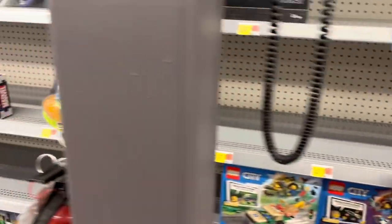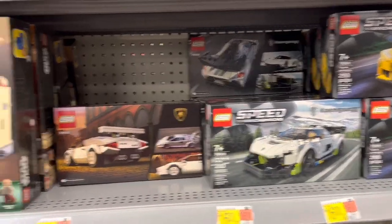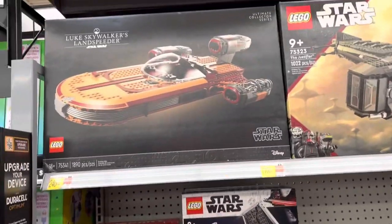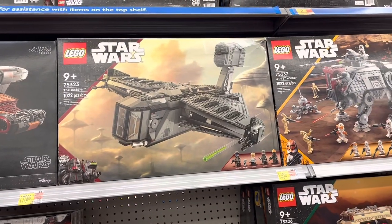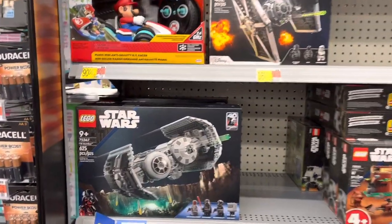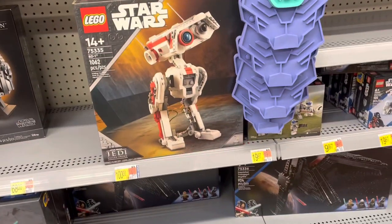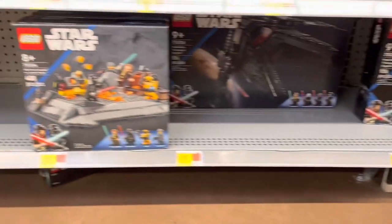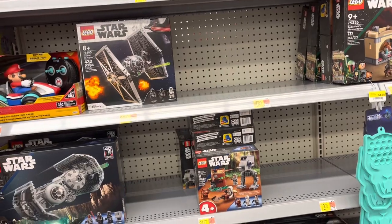And then down here we got Speed Champions and Star Wars. Luke's Landspeeder, the Justifier — a lot of the Justifiers. And we got the TIE Bomber over here and helmets, and there's BD-1. We got the Scythe down there and the Obi-Wan set. That is going to do it for Lego, let's see what else we can find.